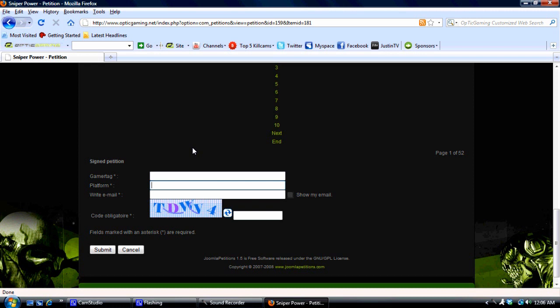Then you've got your email box. You'll just put your email in. Nobody will be able to view it unless you click Show My Email. I suggest not doing that unless you want a lot of emails from people — totally up to you. Then you've got the Captcha Box. All you're going to do is put the code in there and then click Submit.